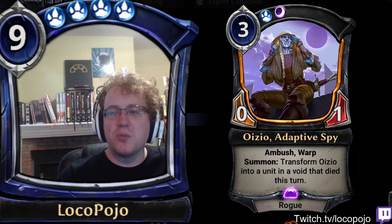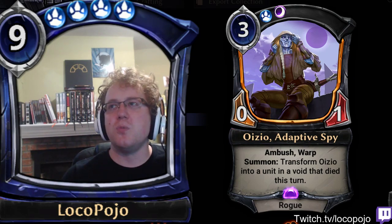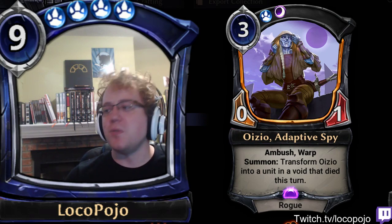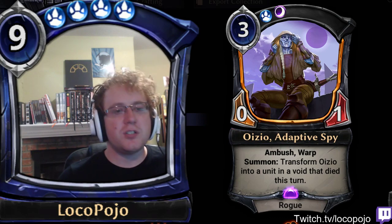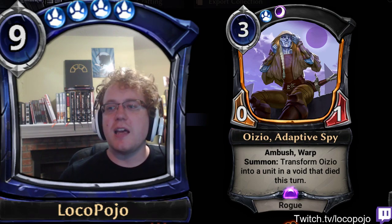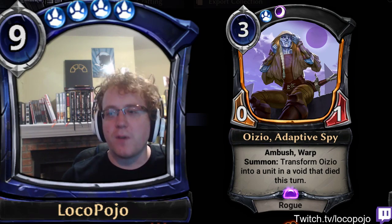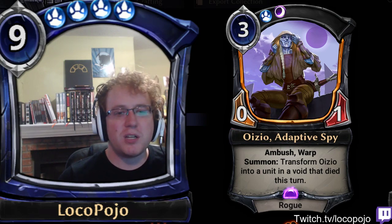Some things that you can do with Oizio, Adaptive Spy: obviously you can use it to fuel any sort of deck that you want to do interesting devour tricks with. You can actually just duplicate your own units if there are particularly good reasons to sacrifice them. So if you've got things with good infiltrates, or things with really good Haunting Scream type effects, or Entomb effects — you can effectively sacrifice those units and then play Oizio and get a new copy. So if you sacrifice a 5-5 Vara, Oizio will come out as a 7-7 Vara unless your opponent sacrifices a unit, which is pretty interesting.